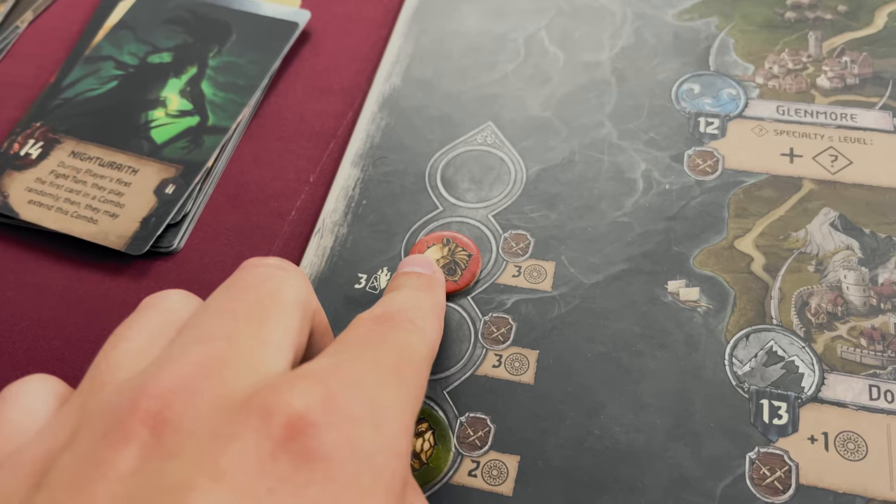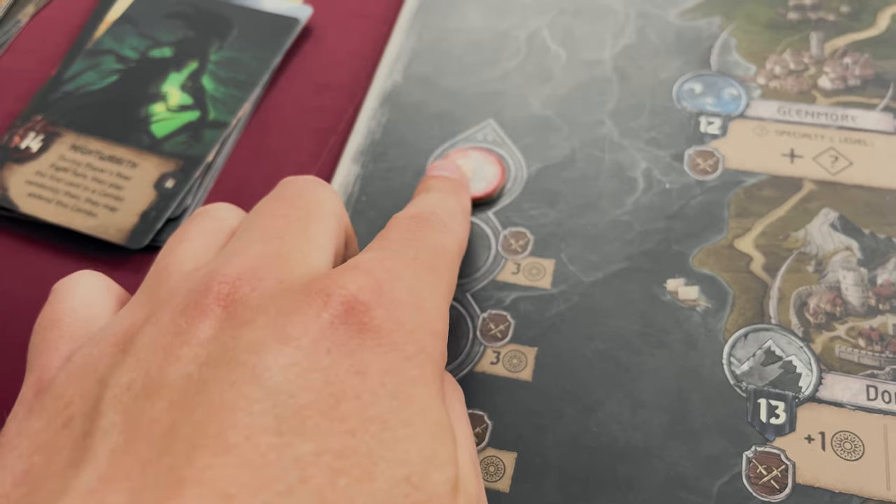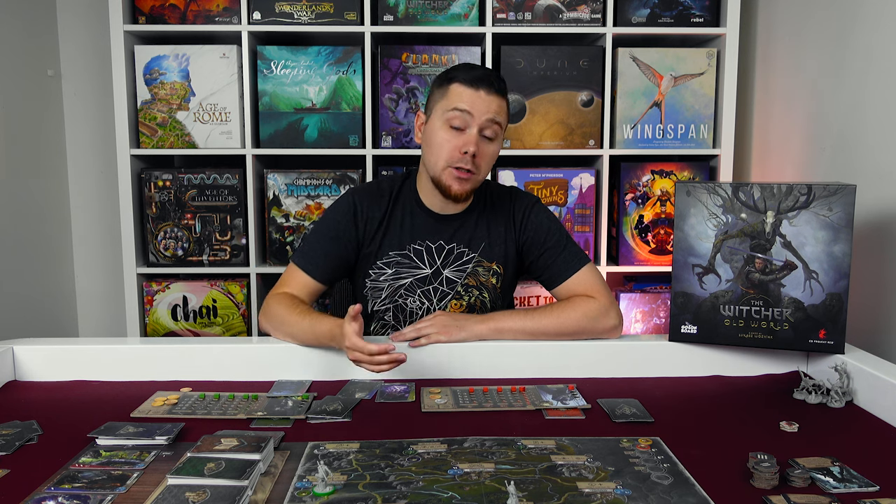The goal of the game is to prove you are the best witcher by being the first player to reach four trophies on the trophy tracker. There are three ways to earn trophies: by defeating monsters, by defeating other witchers, and by meditating once an attribute has reached level five on your player board.